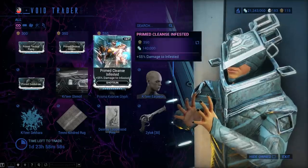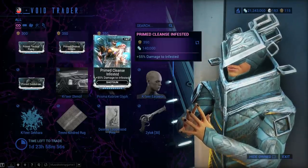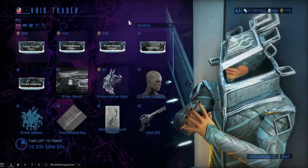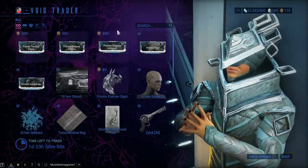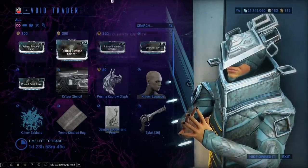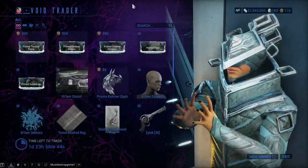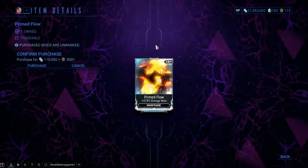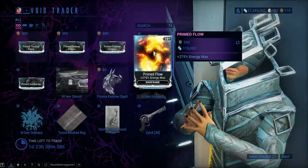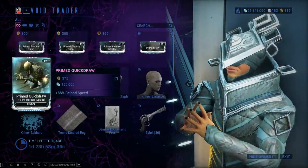Prime Cleanse mods for the Infested and the Grineer — hardcore skip on these two, my friends. Don't get me wrong, bane mods and cleanse mods can be good on the right build, on the right mission, etc. But they're a terrible design decision, and I choose not to support that. Prime Flow, however, is a must-have for anybody — you gotta get yourself this one, max energy for your frame, priority one on this one.